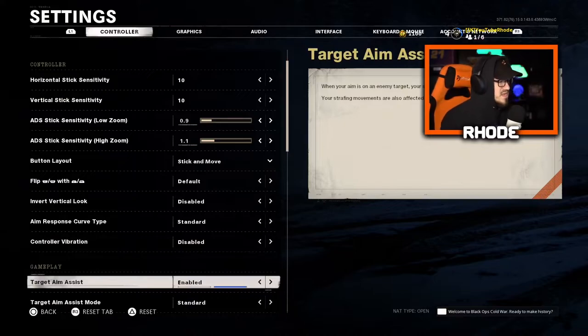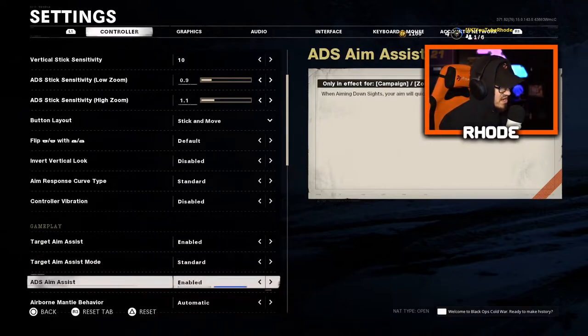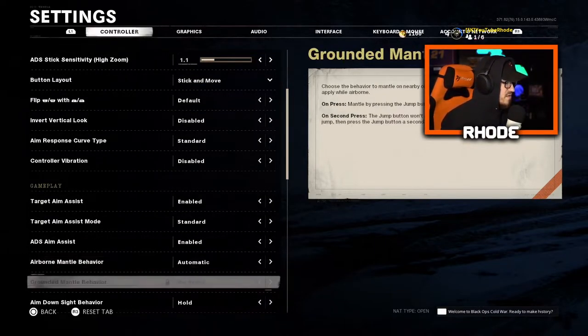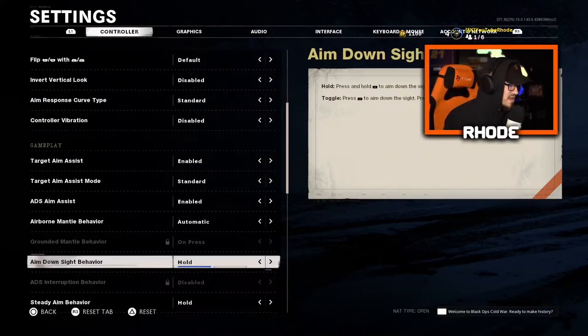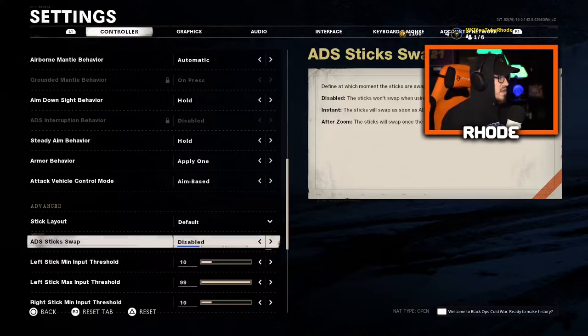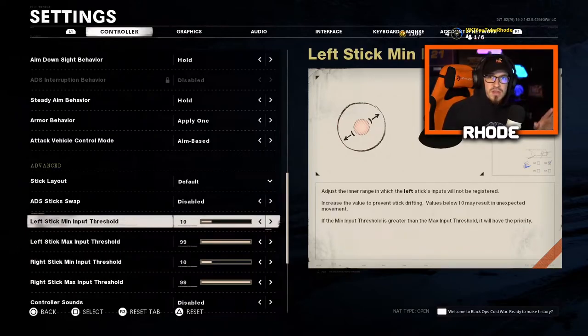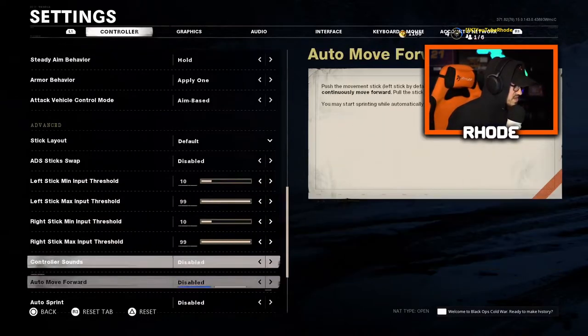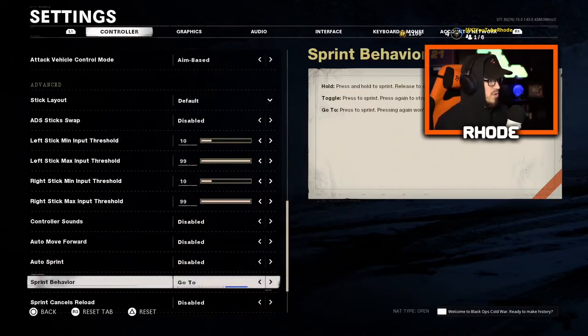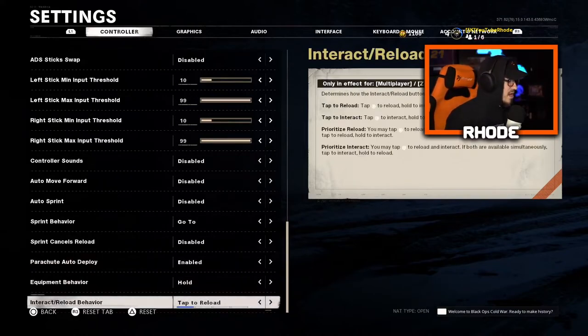Target aim assist is enabled, just regular aim assist. Target aim assist mode is standard — haven't changed that. ADS aim assist is enabled. Airborne mantle automatic, hold to ADS, steady aim behavior hold, armor apply one at a time — nothing crazy about those. Stick layout default, ADS stick swap disabled. Auto sprint is all disabled, but I heard it's good if you get used to it. Tap to reload for my reload behavior.